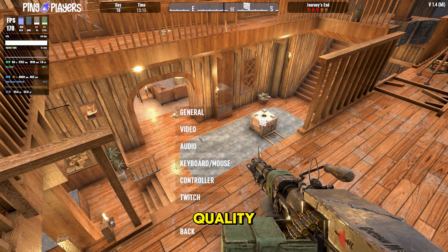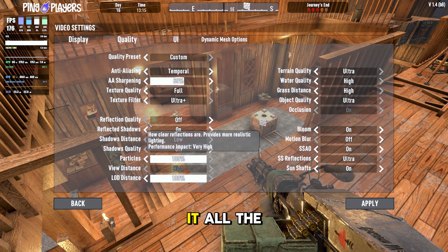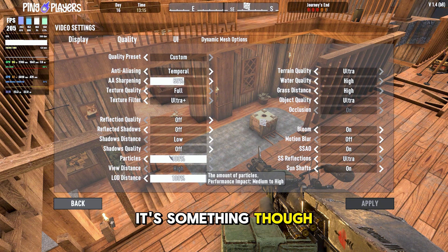Let's change our reflection quality, which is big in this current environment. It was on ultra plus, so drop it down, take it all the way off. We're at 178–180 FPS roughly, then 200. Small boost, not crazy, but it's something.